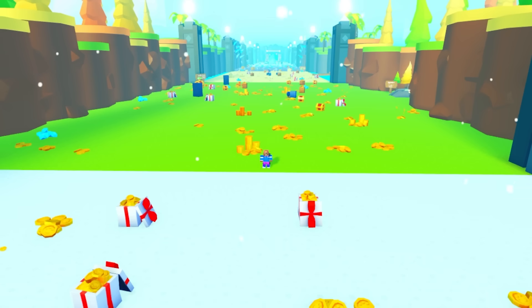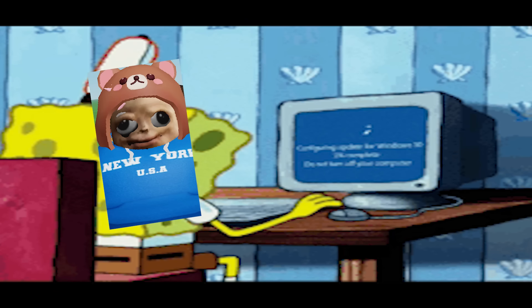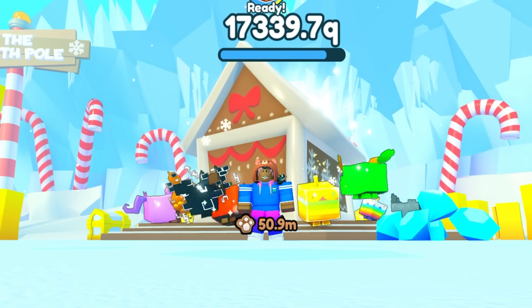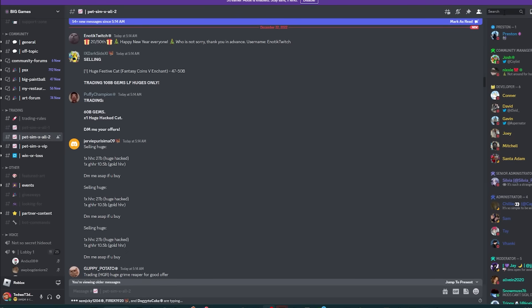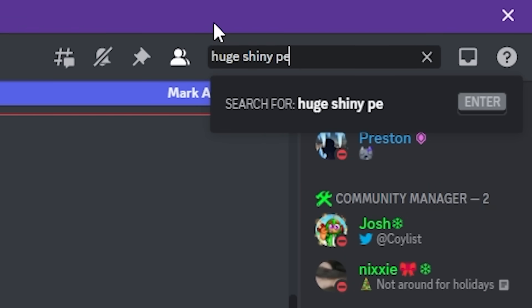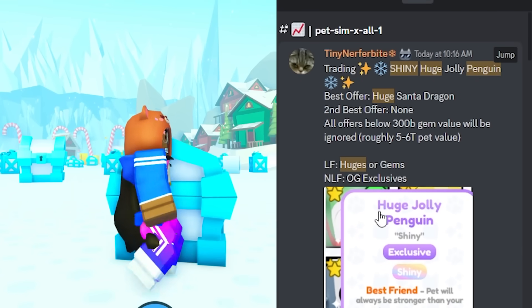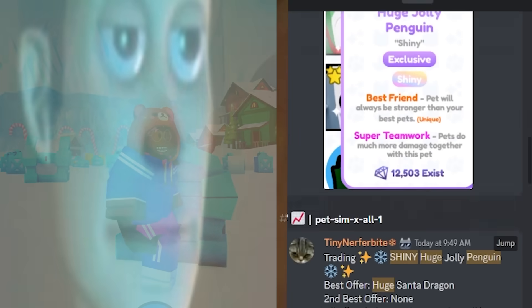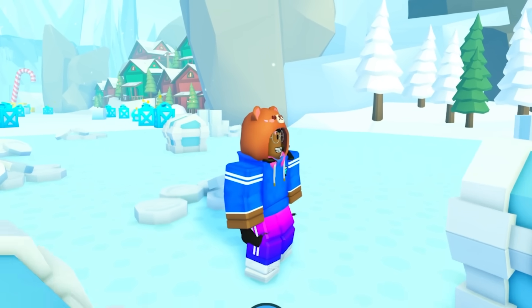If we really want to make our goal easier and faster to complete without breaking our necks staring at our computers collecting gingerbread coins, we could head over to the Big Games Discord trading channels and look for anyone willing to trade their huge shiny jolly penguin. But we can't — there's always that one person clogging other people's offers, so we're not wasting our time with that.